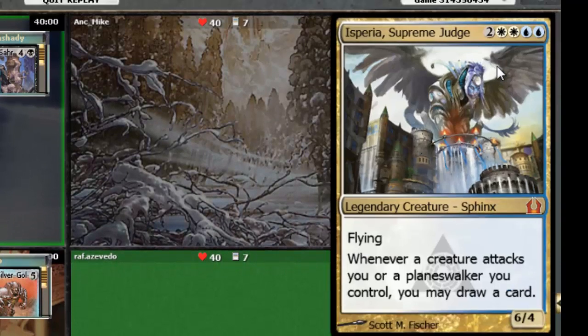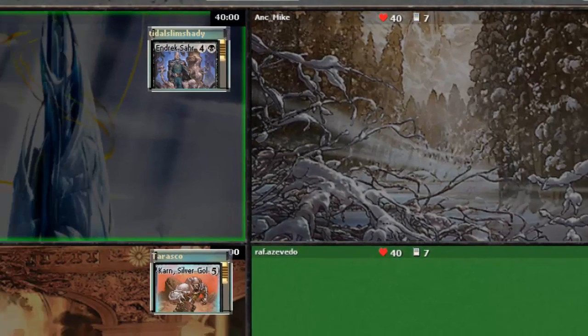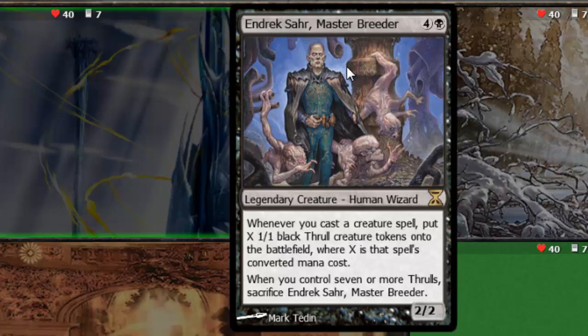Next up we've got Asperia, Supreme Judge — Azorius Control, typically. Not really a whole lot more to say about that. Finally we've got Endric Saar, Master Breeder, who's cool — he uses a lot of tokens to kind of go wide and do crazy fun things as well. So we'll see what happens with him.